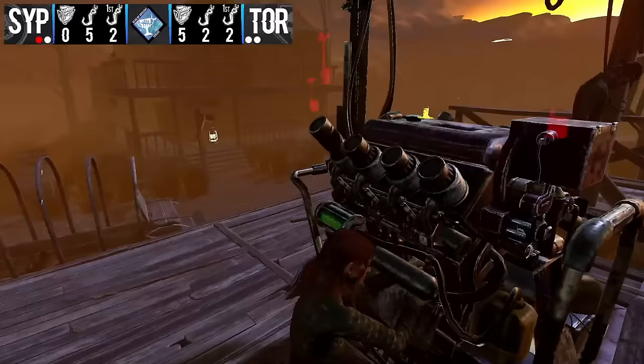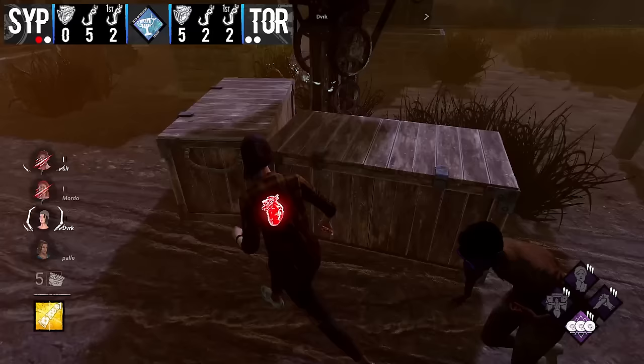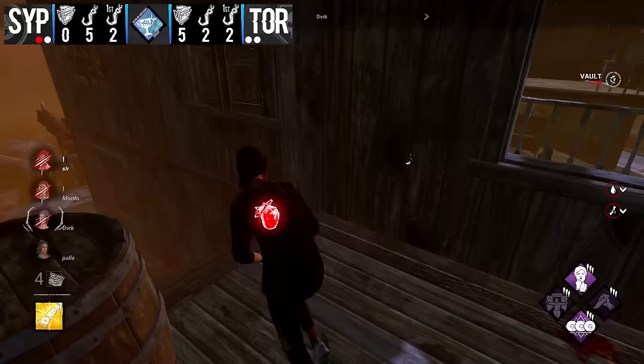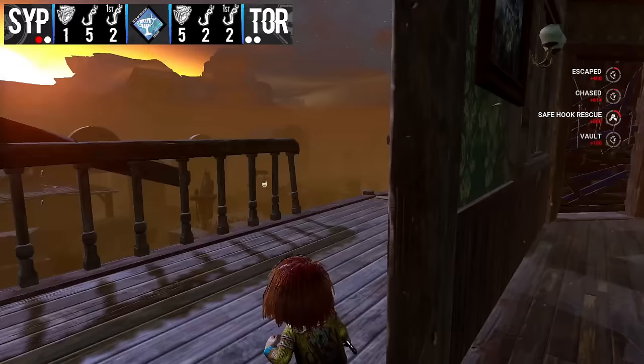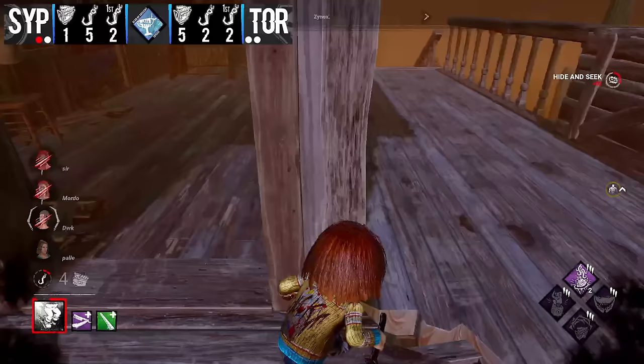Zynox sees two survivors working on the main building gen — Pain Resonance hits them and Pop Goes the Weasel comes in too. This gen is getting absolutely nuked. Zynox can hover between these two gens as Gallows is going to pop soon. Morto is injured working on that gen. Dark is going for the pull — survivors opting for fast pulls this game, which is going to give zynox some Pain value if he can just recycle these downs. This is definitely a good game for zynox — two Pain Res kicks already, 50% off generators.